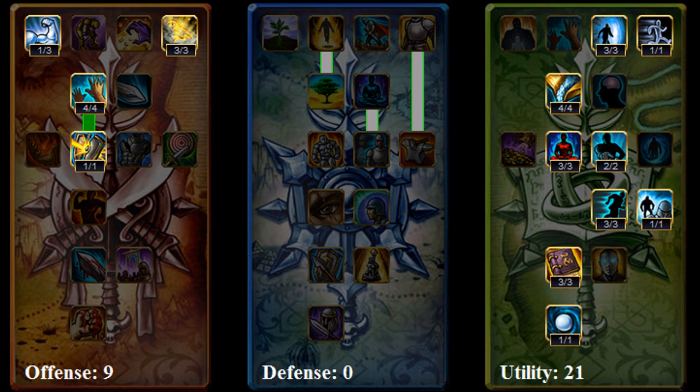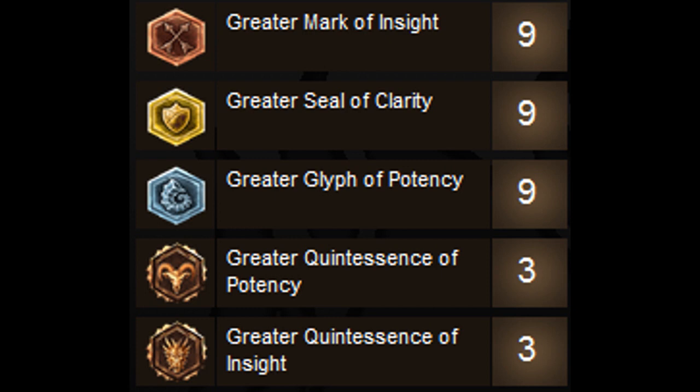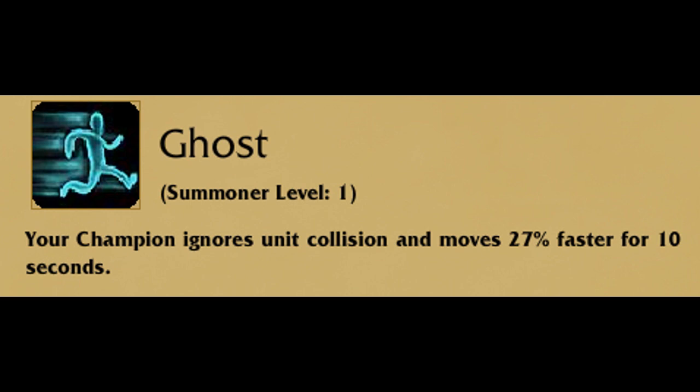Masteries are pretty straightforward, similar to the Ryze build I had — 9-0-21. You guys can pause the video to copy them down; I'm not going to go through every single one because there's way too many, but it is a pretty basic build. The runes I generally use are Mark of Insight for magic penetration, Clarity for MP5, and Potency for ability power. For quintessences, either Potency for more ability power or Insight for more magic penetration — I use a bit of both, probably more Potency than anything else, but it's personal preference.